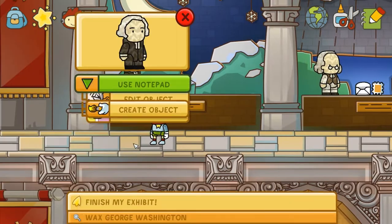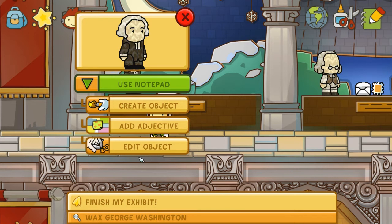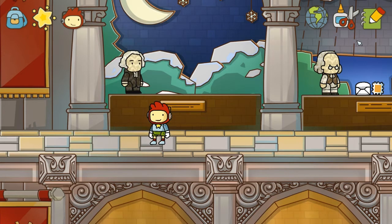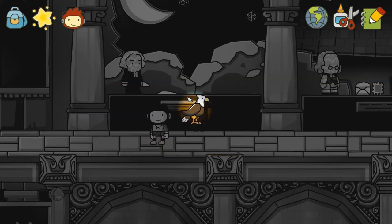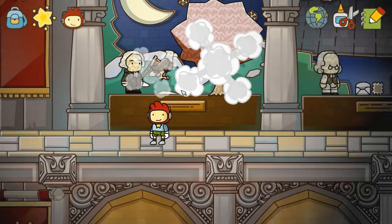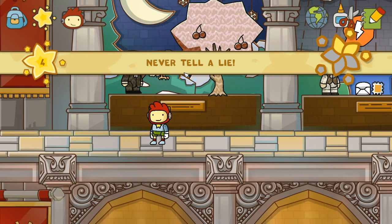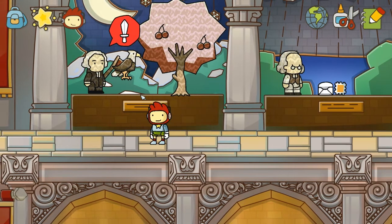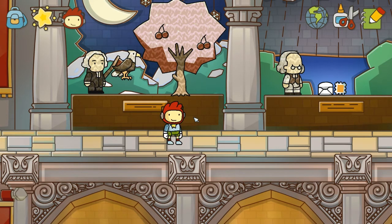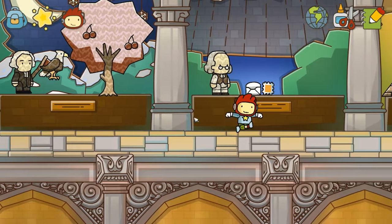George Washington — of course. Let's see what we need to finish his exhibit. You know what, we're just going to create an eagle, because that is the standard symbol for America. There we go — 'Never tell a lie.' That was just a lucky guess, by the way. I'm not American in any kind of sense or way. I just randomly thought, America, eagles, let's do it! And it totally worked.